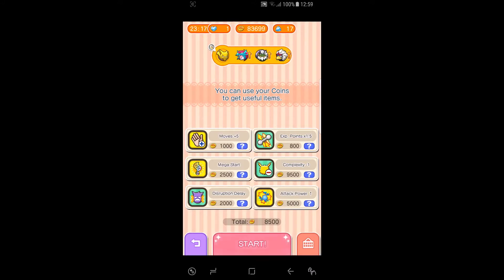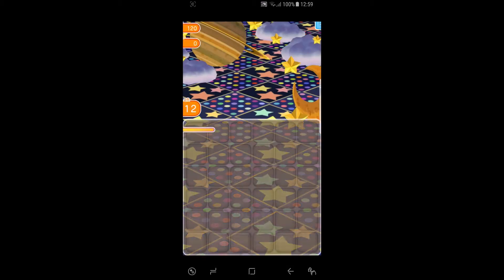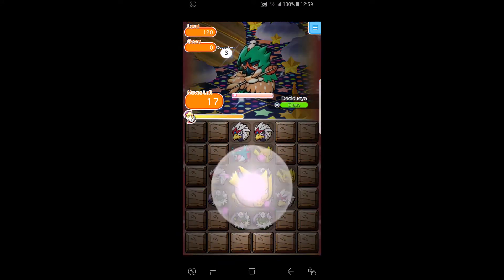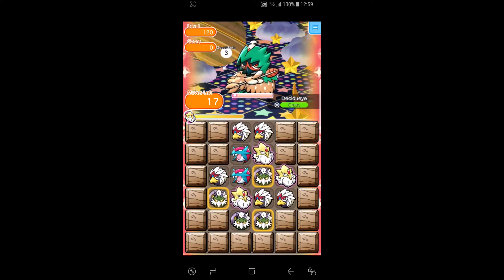Let's start the stage now with the three items. This is a starting stage — we've got 22 rocks. Unfortunately we have no Alakazam icons to match, so hopefully we get some from the Sky Blast.